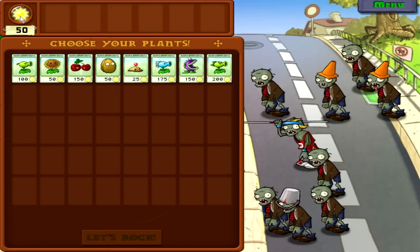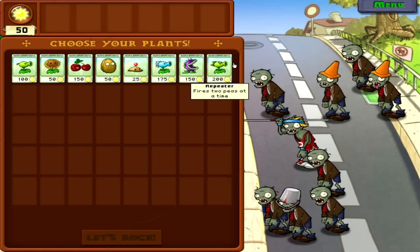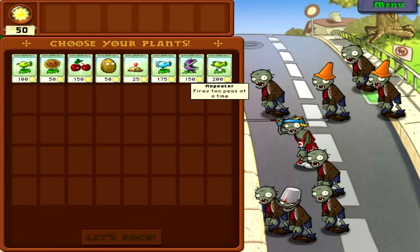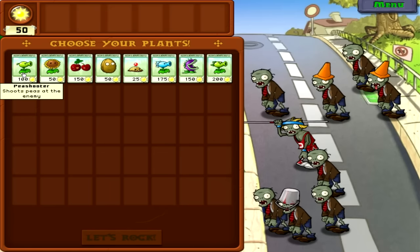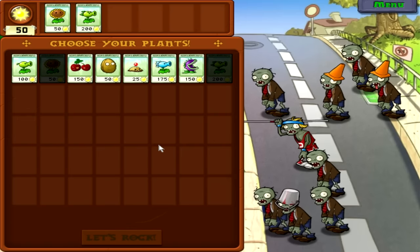There's really no reason not to spend the extra sun because you'd spend 100 sun on two pea shooters anyway — the same amount of sun for the same thing — and those take up two squares. So we're definitely going to be using the Repeater as a staple for a while.